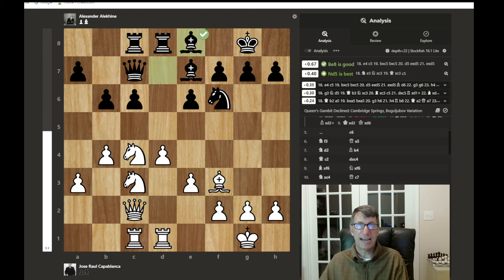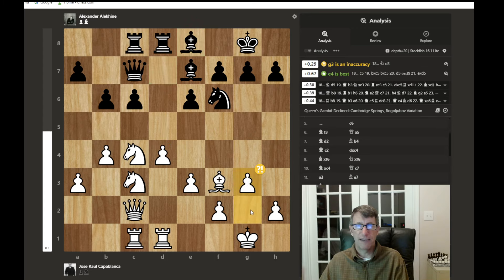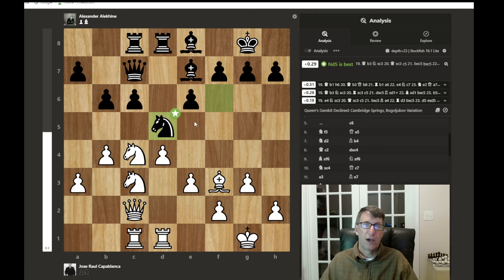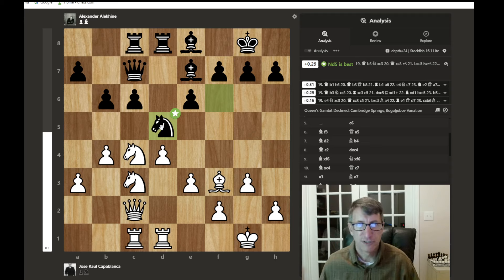The bishop drops back — maybe a waiting move — which also unleashes the rook on a half-open file. G3 is played, which could allow the king to come forward or the bishop to drop back, or perhaps a plan of pushing a kingside pawn. The knight jumps forward onto an outpost. A good outpost would be one where no enemy pawn can chase you away. Let's see what Capablanca does — he drops back, because if the knight captures and the pawn recaptures toward the center, there would be problems on the open file with the battery.